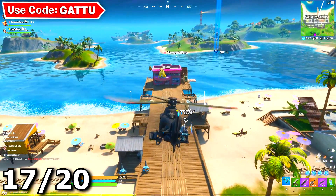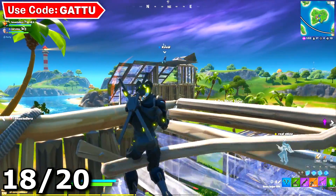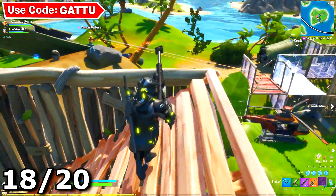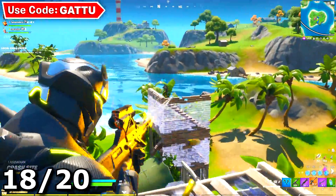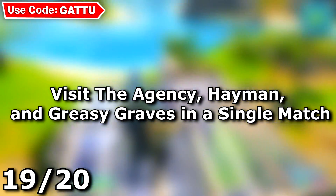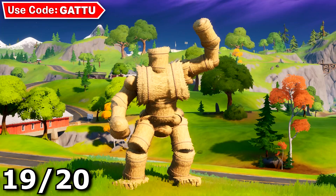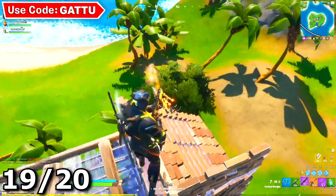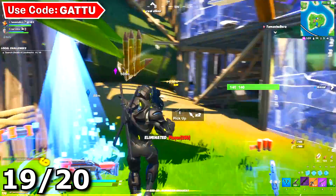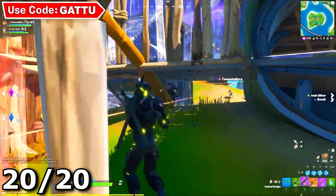The next challenge is deal damage to players or henchmen at the Yacht and the Agency in a single match. Drop at the Yacht, deal damage to a henchman, grab a chopper, go to the Agency, deal damage to henchmen, and you're done. The next challenge is visit the Agency, Salty Haymaker at Frenzy Farm, and Greasy Graves in a single match — use a chopper to visit all three quickly. The final challenge is deal damage to henchmen while disguised: enter a phone booth, disguise yourself as a henchman, and then eliminate a nearby henchman.